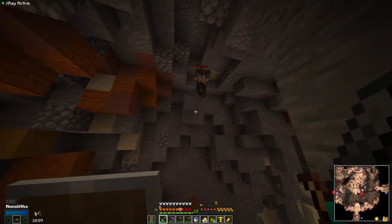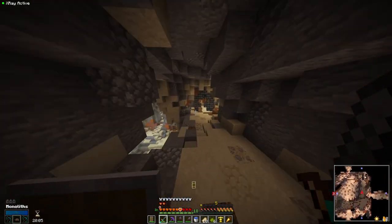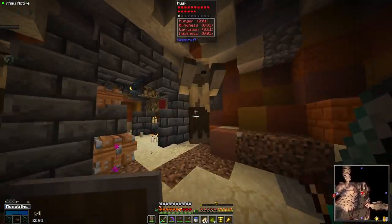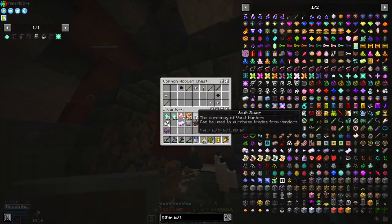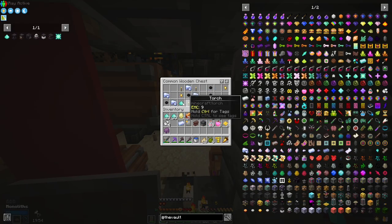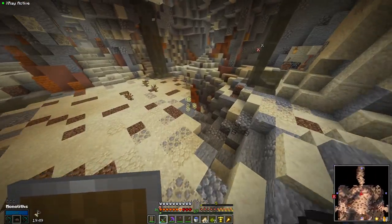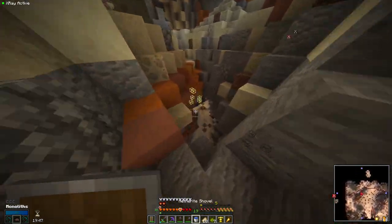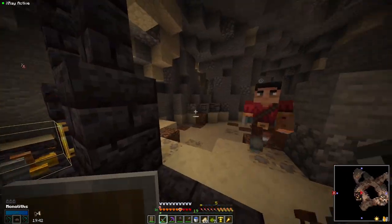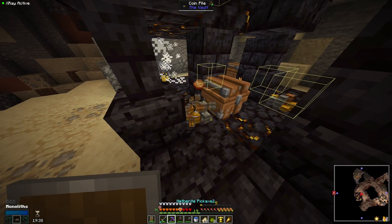I probably should have taken my shulker boxes because I think I have some of those. I mostly need knowledge essence because knowledge stars are going to be extremely valuable early on. That's why I want to hard-focus them soon — so that's kind of what we're doing. We were supposed to do this vault for that, but then I ended up getting a bit distracted.